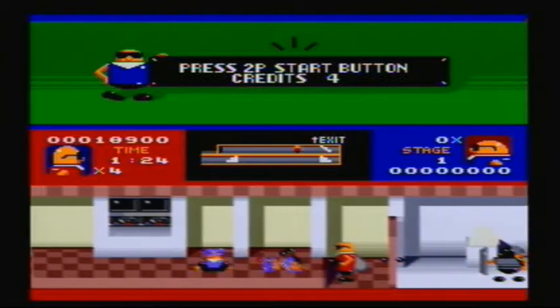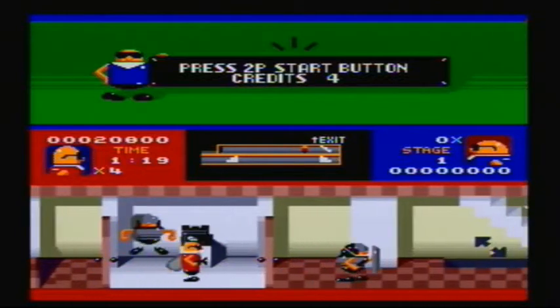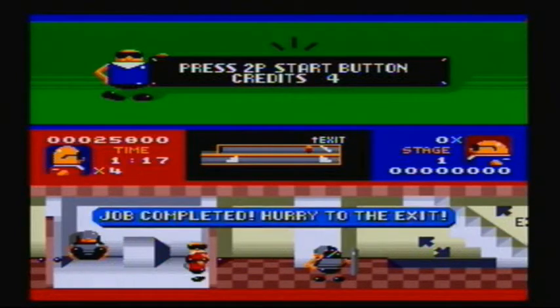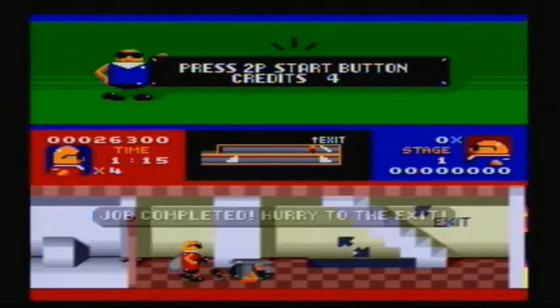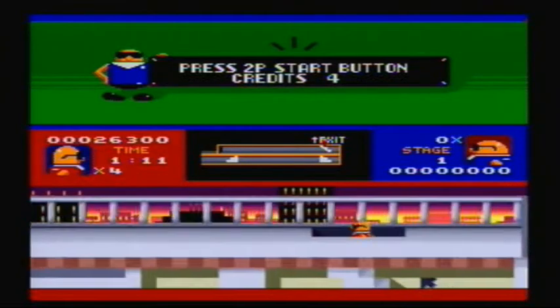You have to take out enemies using your stun gun. Or my favorite method — enemies in front of a door — completely smash them. No, I'm not kidding. That's one of the ways you can do it. And with that, that completes level one.